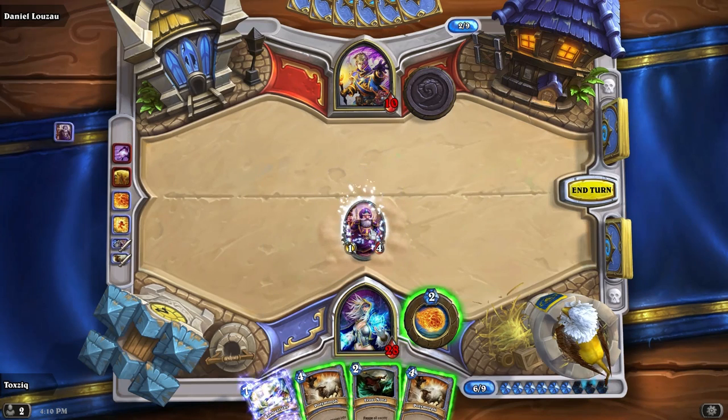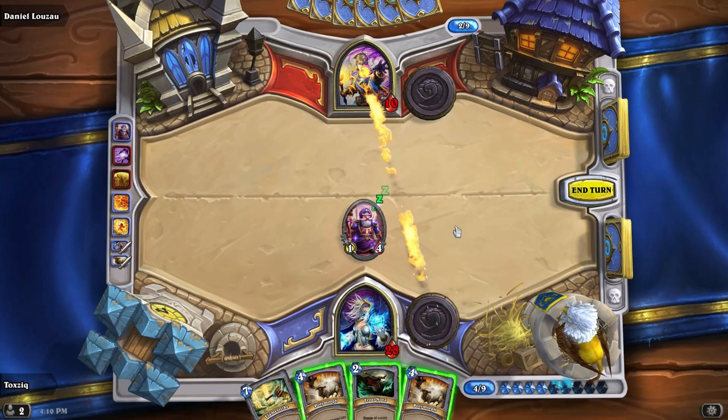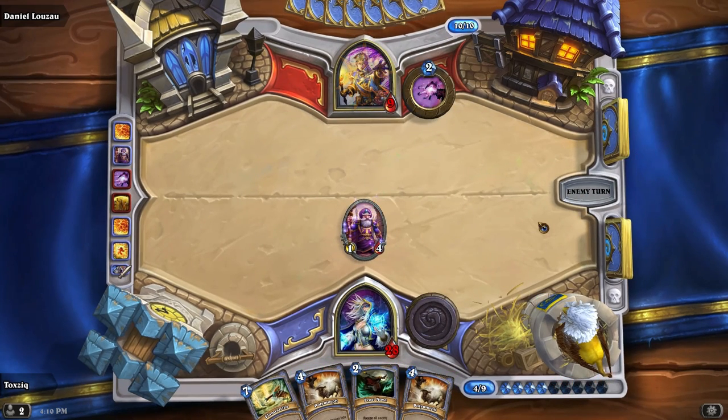We'll go ahead and bring out this guy. Do you have the Pyroblast? I do not. I only wish I had that card — it's ten-point damage. You would have finished it right there. There's a legendary card that Dan's talking about — it's a mage card that is eight mana and it deals ten damage. It's brutal. It's basically Ender's Game.